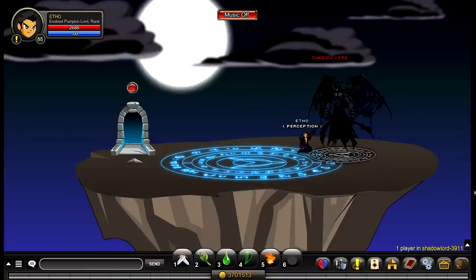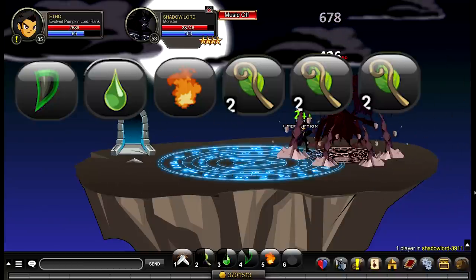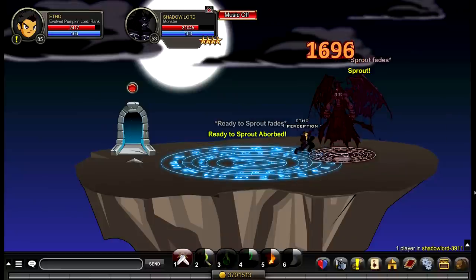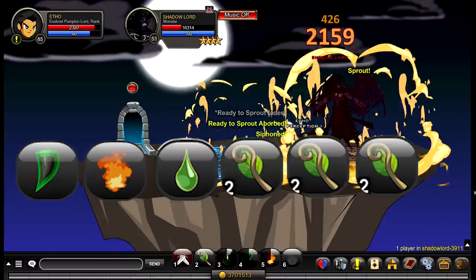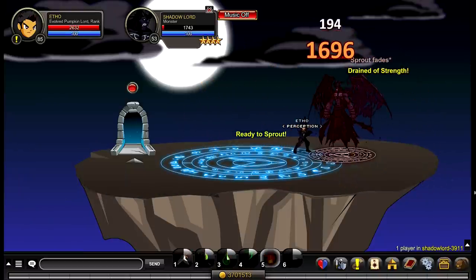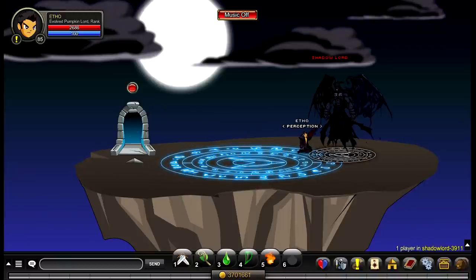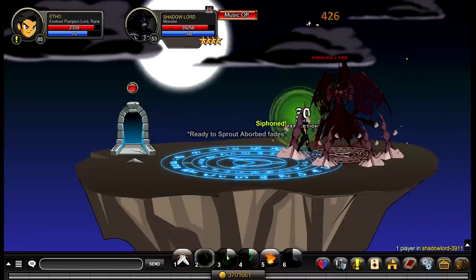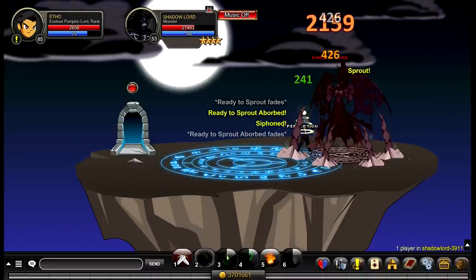It depends on the situation. If you're getting into a tougher fight where you expect to take more damage, use 4-3-5-2-2-2 for the damage resistance. If the fight is easy and relatively short, go 4-5-3-2-2-2 for the extra damage DoT. Keep in mind that as a level 85 with the correct enhancements and weapon range, I found myself using 4-5-3-2-2-2 almost 100% of the time. That said, it's honestly up to you — you can mix in extra usages of 5 if you want, something like 4-5-3-2-5-2-2. Just remember: you must apply 4 first, then either 5 or 3 — you can't have the best of both worlds.